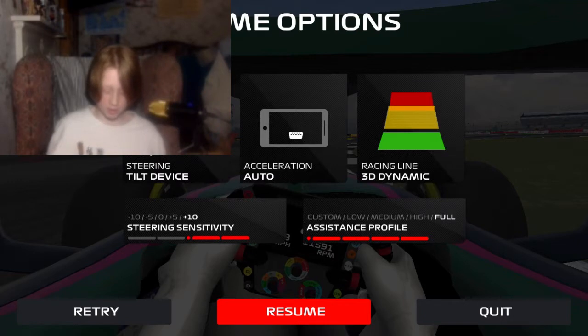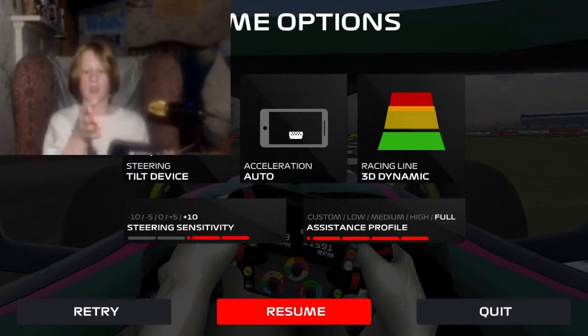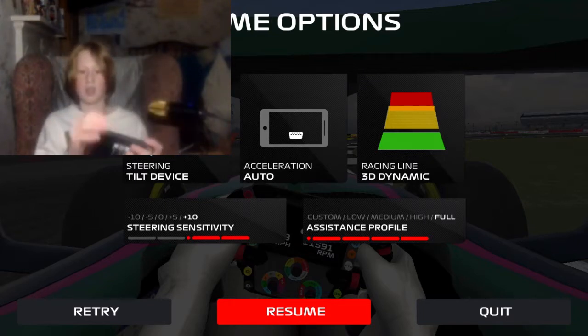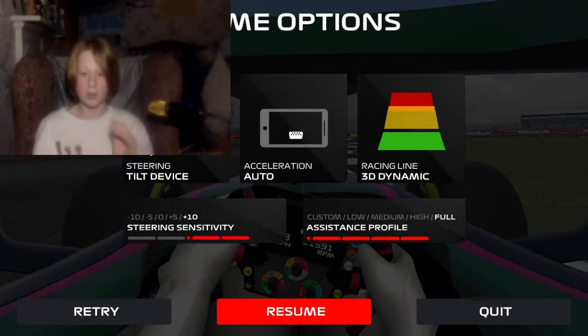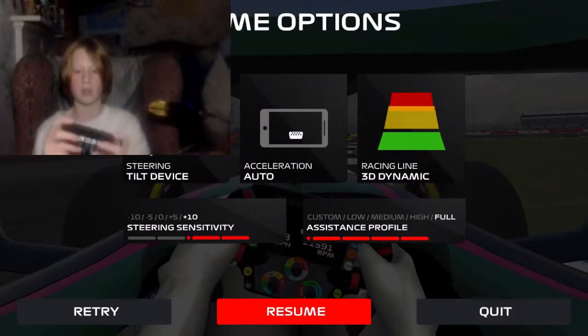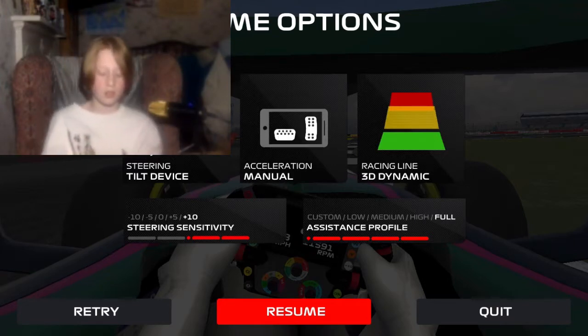If you want the best lap times and the best braking zones, you want the 3D dynamic racing line. Go up to the pause menu at the top of the screen. Tip number three: for best lap times, set your system profile to high. For steering sensitivity, when you start you may have it at minus 10, which means you have to tilt your screen a lot — like this for a normal corner, and like this for a hairpin. But on plus 10 like mine, you tilt less — more like this for a hairpin and like that for a corner.